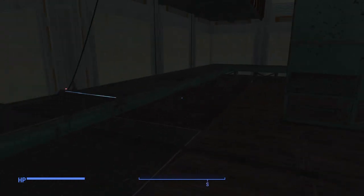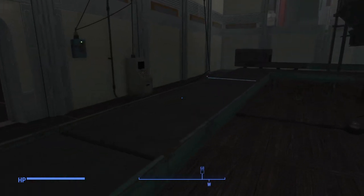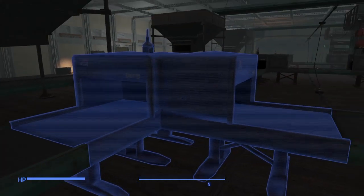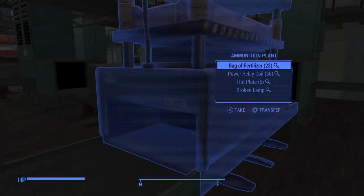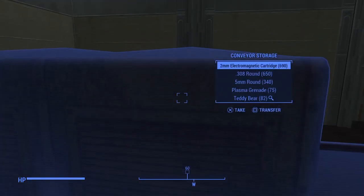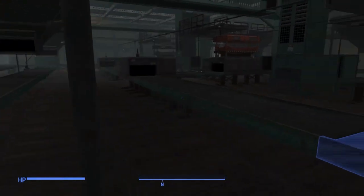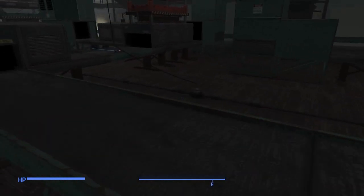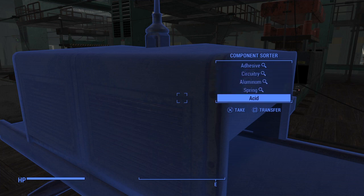It'll come down these conveyors, and as you can see it's hitting these little laser wires — I'll explain that in a minute. Then it follows around and hits a series of laser trip bars. There's space there for a reason. It'll come into these component sorters: the first one sorts copper, lead, and fertilizer, and it makes .308 rounds. I can set it up to make others, but at the moment I like the .308.